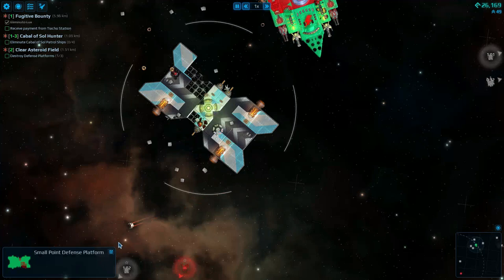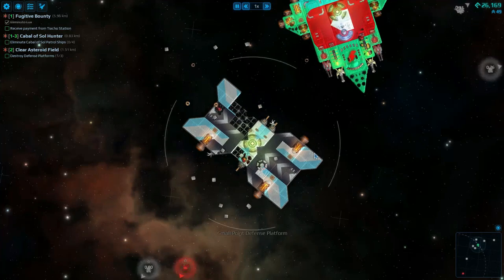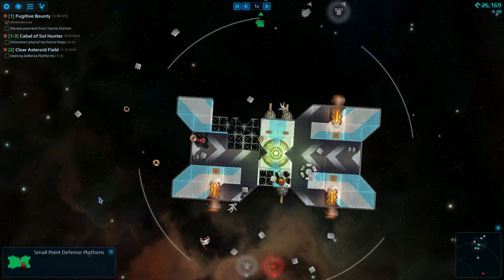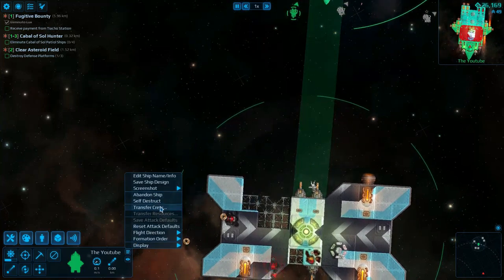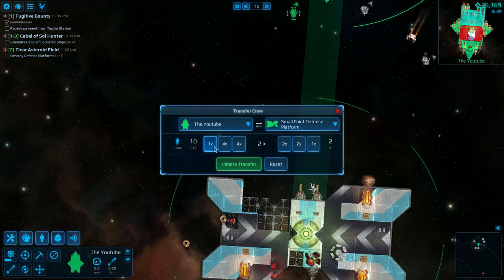I think it's a junk ship. I want to send crew into the spaceship so that we can take it over and build a new ship. Give me a few moments to figure this out — I don't remember how to do this. Transfer a crew. Let's go... four.